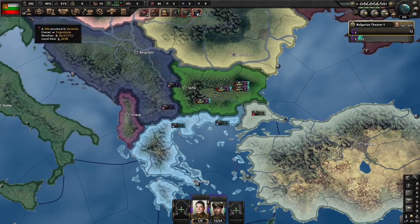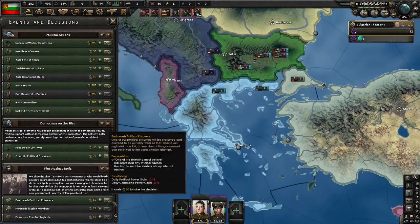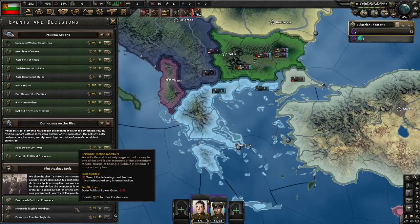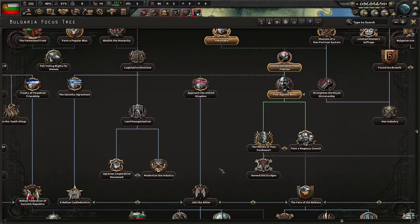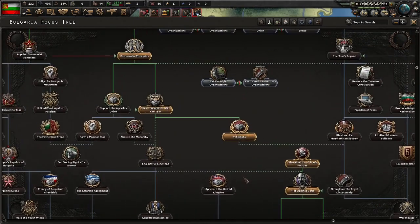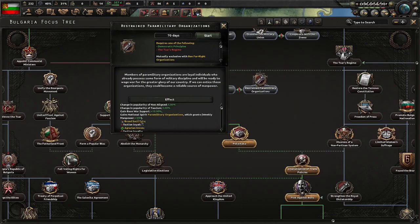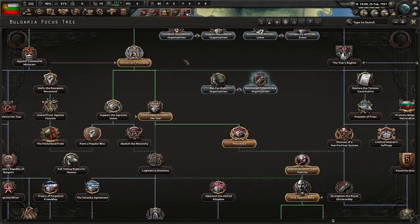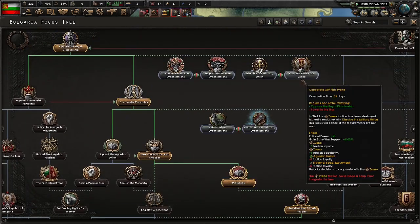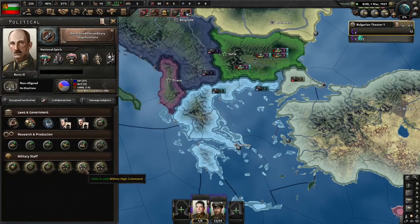With plot against Boris done, we have now unlocked some new decisions: the most important of which is to brainwash political prisoners, persuade faction members, and then draw up a plan for regicide. At this point we can't continue down to fate of the Balkans, so I'm going to do restrained paramilitary organisations. That unlimited manpower, weekly, is too powerful for me to ignore. Then we're going to condemn Macedonian organisations and cooperate with the Zveno. You could easily dissolve them, but in my opinion it's better to keep them around.